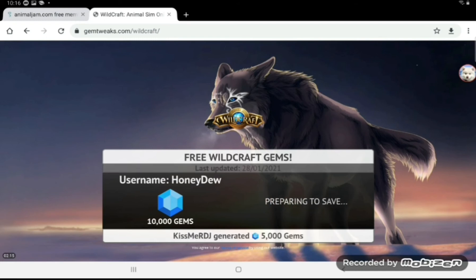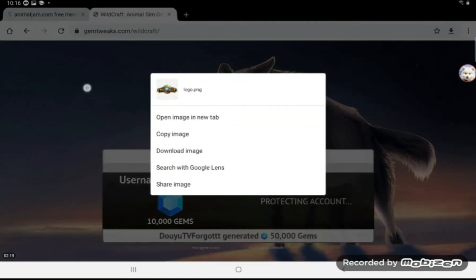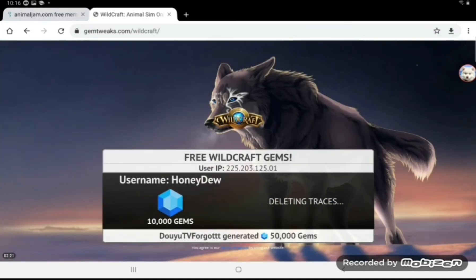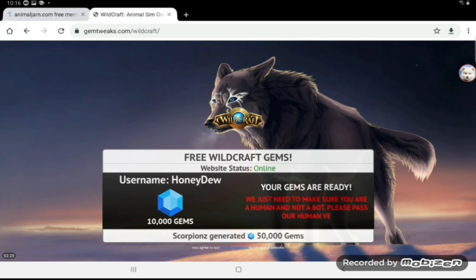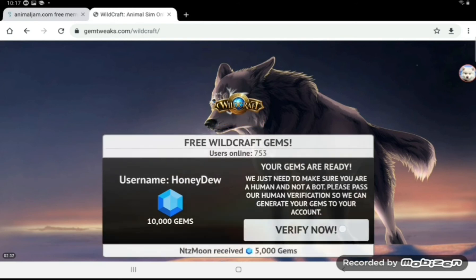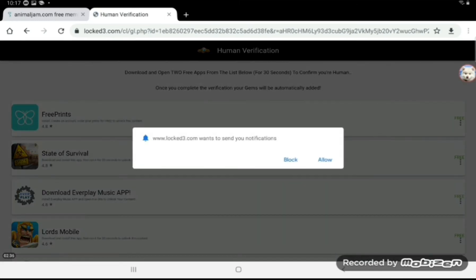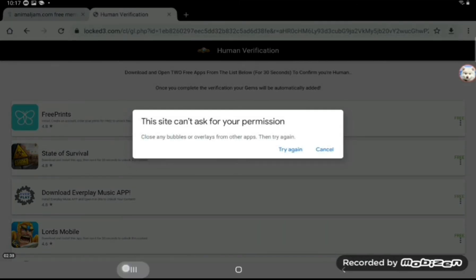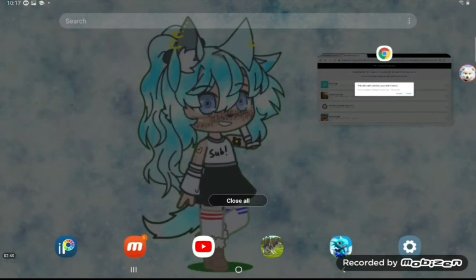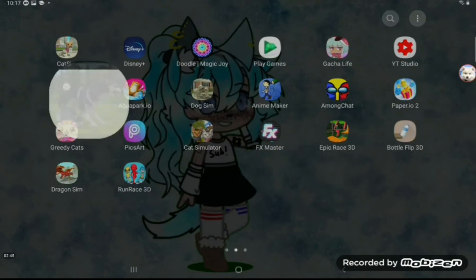There's a picture of something on screen. It says 'we need to make sure you are a human, not a bot — verify now'. You can either do this verification, or if you've already done this, you can just skip it and go on to your Wildcraft.